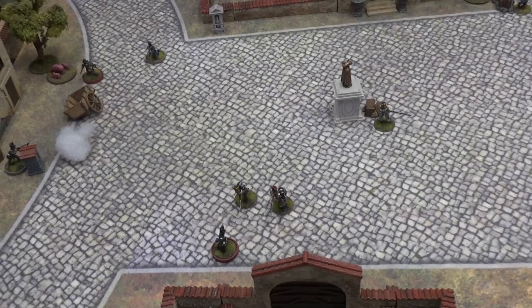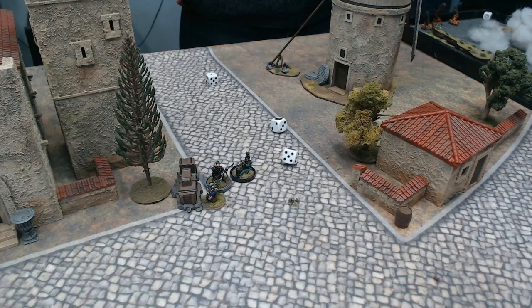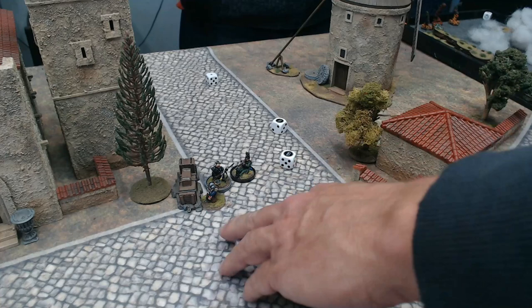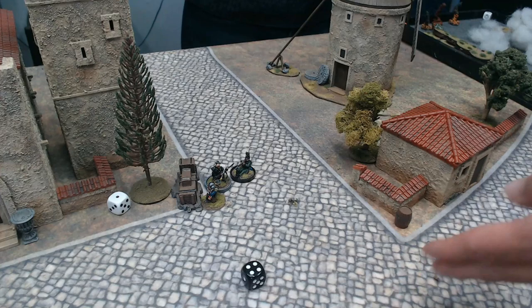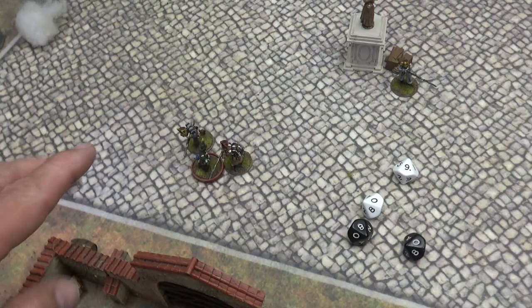Tongue the brawler moves up with 3D6 against the sentry's 1D6 - two sixes against the sentry's roll. Tongue finishes him with the longsword bayonet. Now Hagman can try for the second plot point. Harper charges in on two remaining Frenchmen, splitting his 4D10 between them. He takes one down but the other lives - they're still engaged.